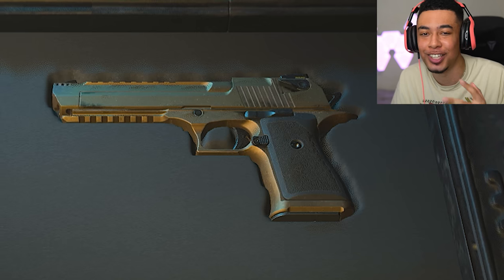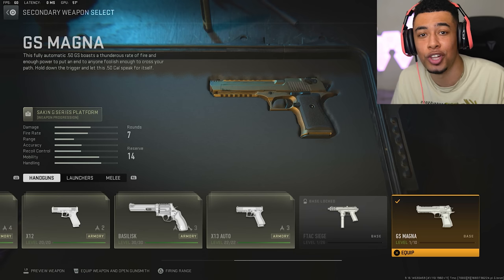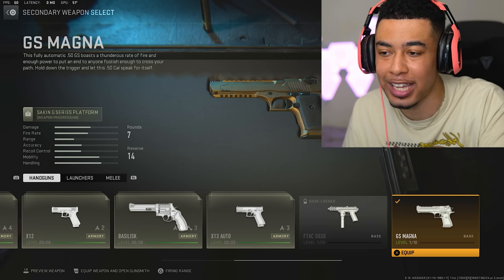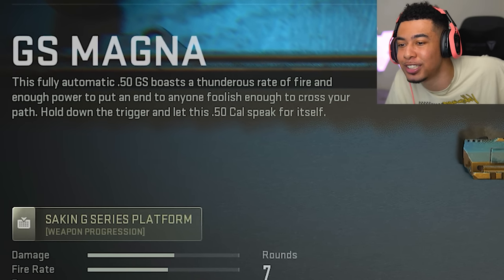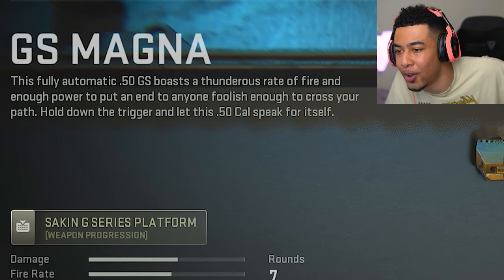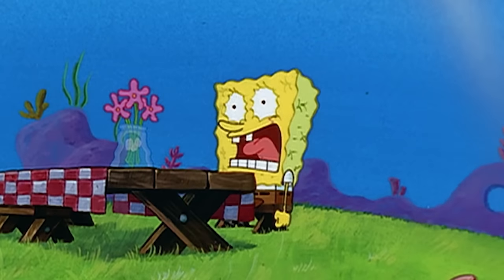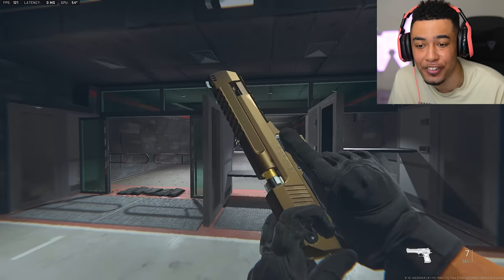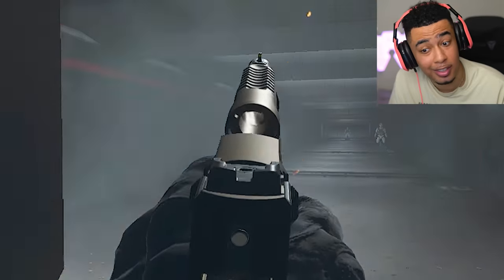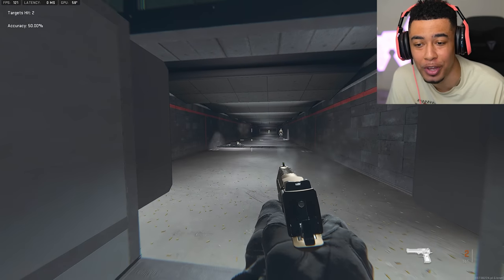What I was most excited for was the GS Magna, which is a fully auto Desert Eagle. I have no idea how that makes sense. To unlock it, you have to get 30 headshots with the regular Desert Eagle, so it's very easy. This fully automatic .50 GS boasts a thunderous rate of fire and enough power to put an end to anyone foolish enough to cross your path. If you look at it, it looks exactly like the other Desert Eagle — just a different color. When you shoot it, it's crazy, fully automatic, but it doesn't have as much recoil as I thought.